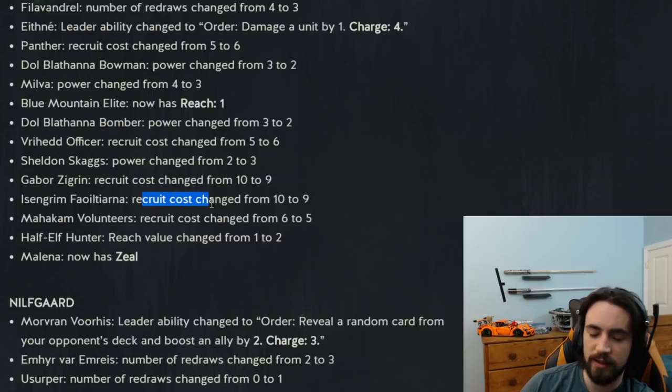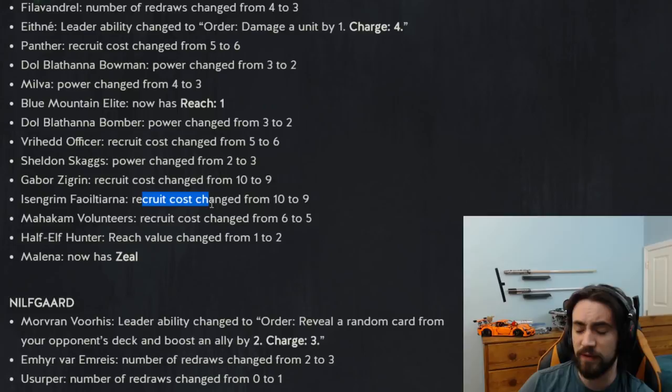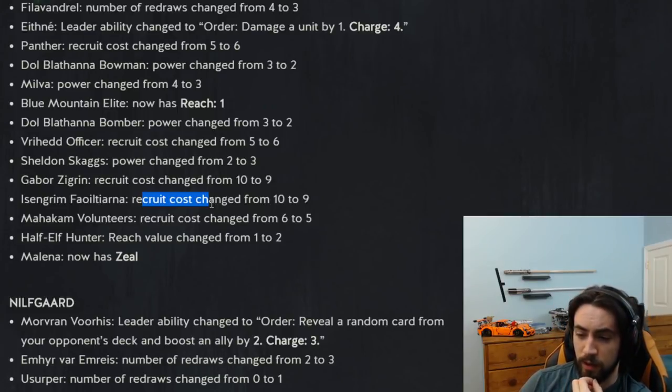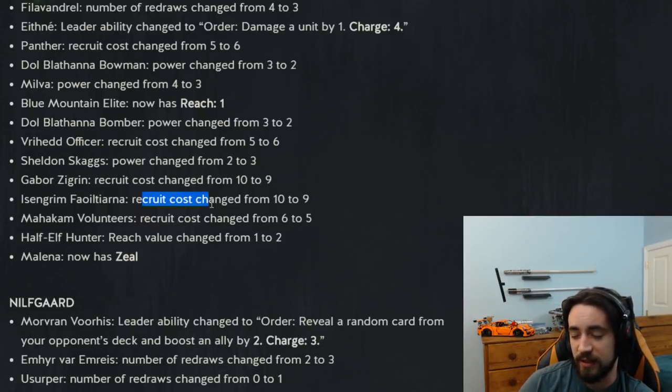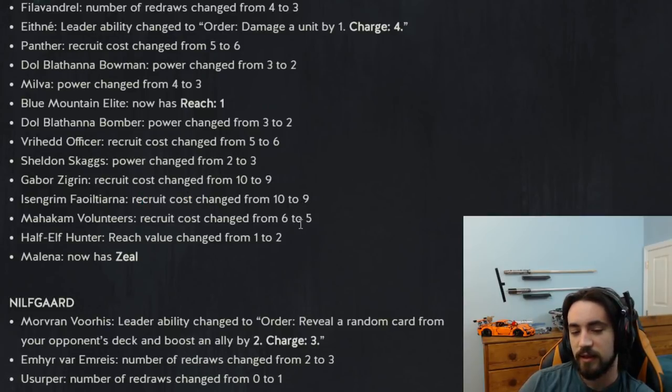Isengram recruit cost changed from ten to nine. This is a four-strength card: play it on the board, boost all your Elves by one, and it becomes an engine — every time you play an Elf, boost Isengram by one. This card went from unplayable to still unplayable. It's not playable at nine provisions — you have to have five Elves on the board for it to break even, which means drawing it in round one or in a really long round three. I'll consider playing it once it goes down to 8 provisions. Nine — still garbage.